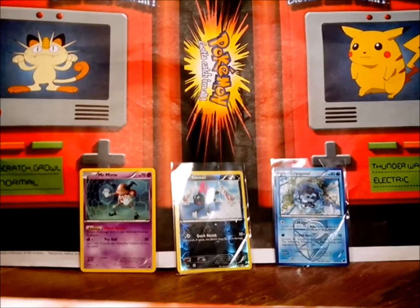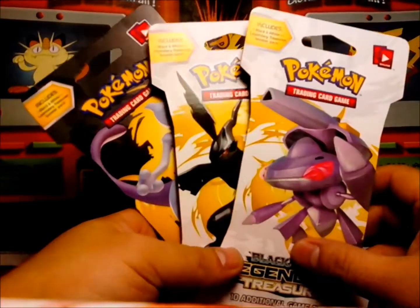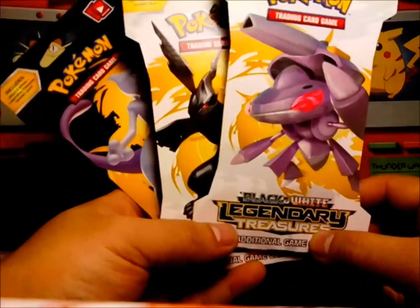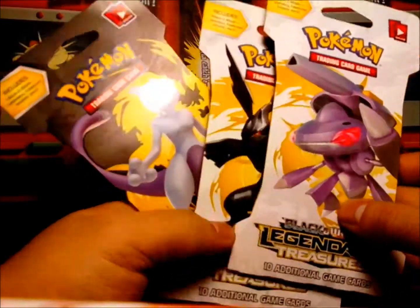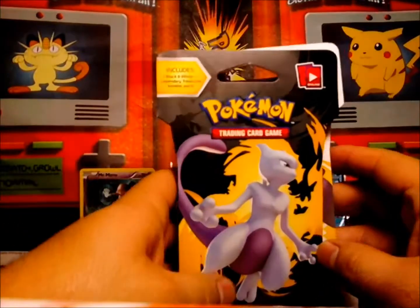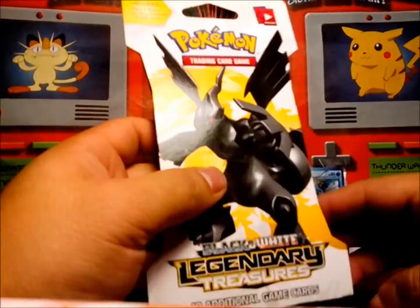Hello Pokemon Freaks, this is Pokemon Freaks X and Y, and today we're going to go ahead and open three packs that I got as a gift from my wife, and hopefully we get some cool pulls here. This is from the Legendary Treasures, so there's bound to be a full art or EX in at least one of these for sure, if not two or three. I think it's going to be Mewtwo — we're going to open that one last. Let's go ahead and open Zekrom first.